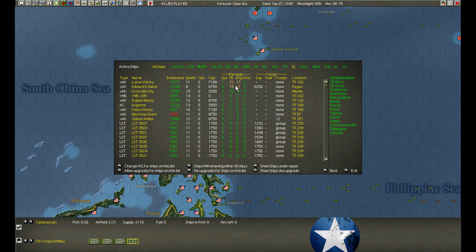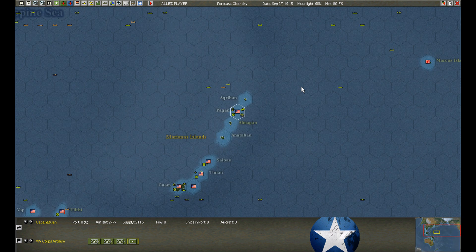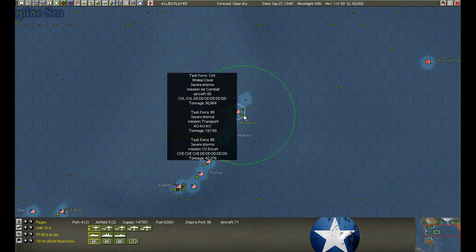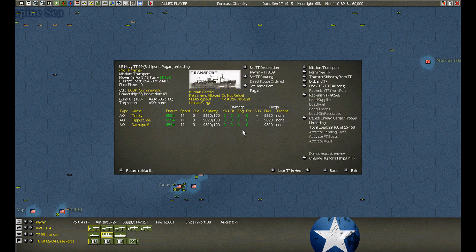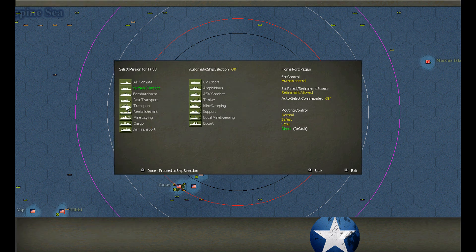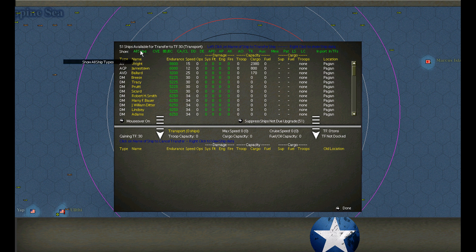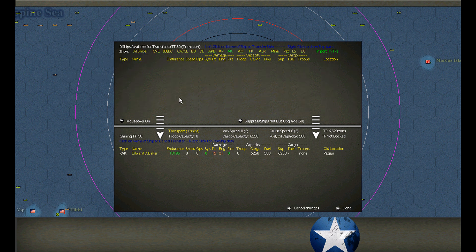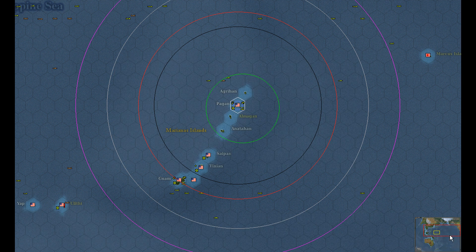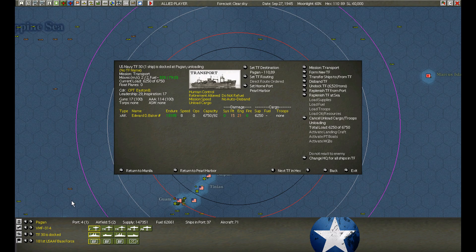Checking for crashed ships. We might as well take care of Pagan first. No collisions, and I don't think there are any additional damaged ships here. We are at Pagan, so I'm going to form up. This is the damaged transport — we don't really need it here. There's no point in taking it back. We will repair, unload, and then head for Pearl Harbor.